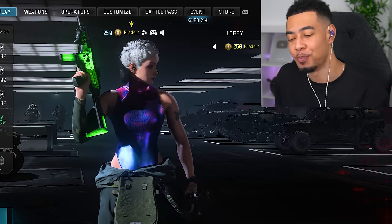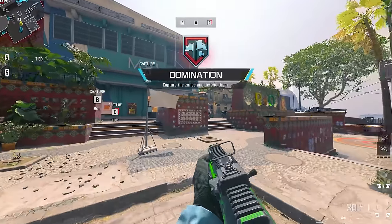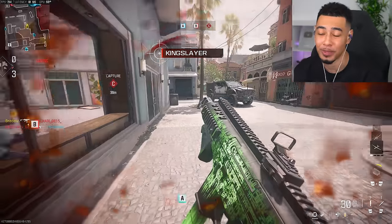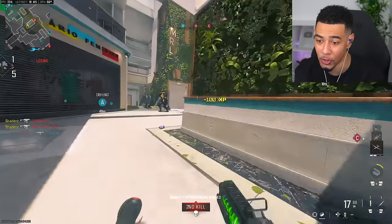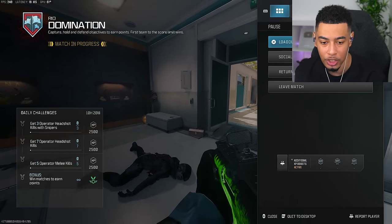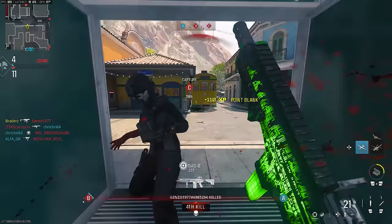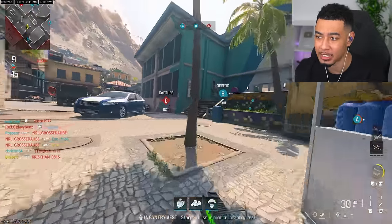We've also got Rio 24/7, so let's get into some of that — no Shipment though, so this is gonna take a little bit longer. Rio is the new map for this update. I already played it at an early event a couple months ago and dropped a video on it. The SMG doesn't feel too bad. I need to add a double weapon XP token — annoying, but without Shipment I don't really have a choice.